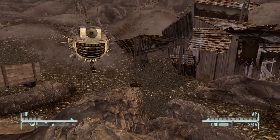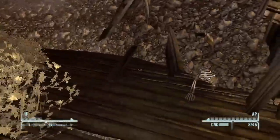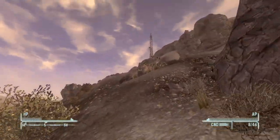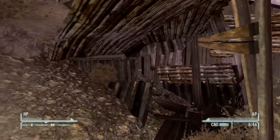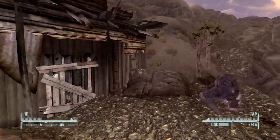Upon finding the mine, you'll find a lot of fire geckos — you saw me killing them earlier. From the little house up here, it's pretty easy to kill them because this house is a little bit difficult to get to. Over here we have like a wheelbarrow or mining cart, and there was also a skeleton underneath the roof there.